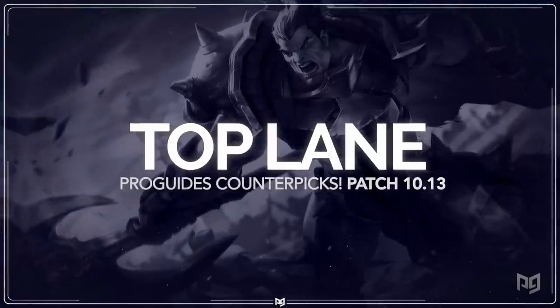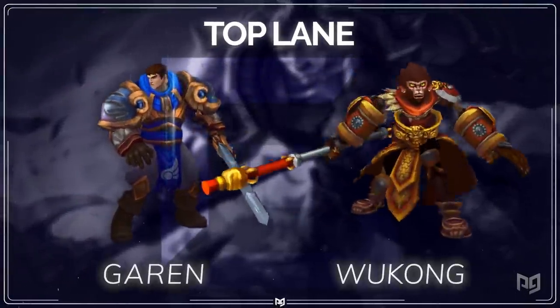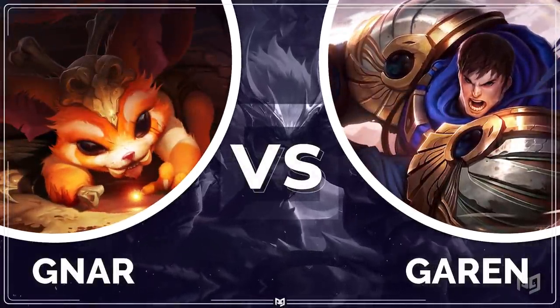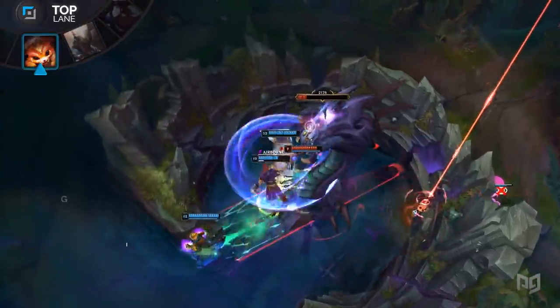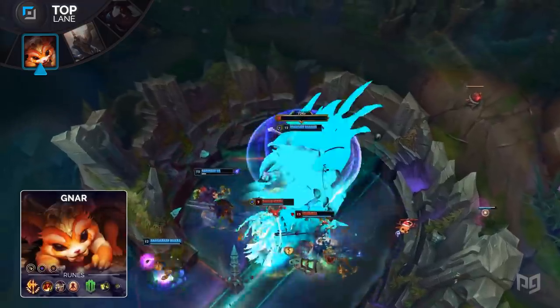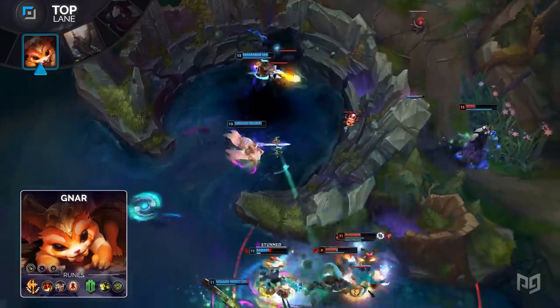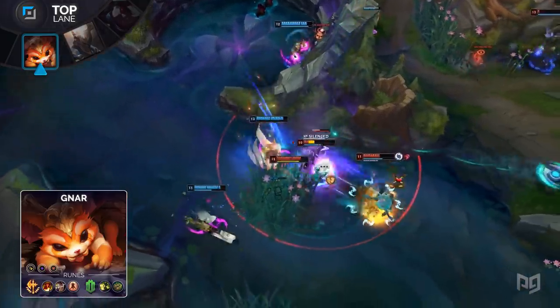Garen is one of those champions dominating top lane right now because of his simple all-in playstyle. It can be really frustrating for players to deal with him because he's so tanky and does so much damage. In order to shut down the Might of Demacia, we're going with the missing link also known as Gnar. This little monster has the ability to avoid Garen and once enraged, can toss him around with the crowd control of a machine.